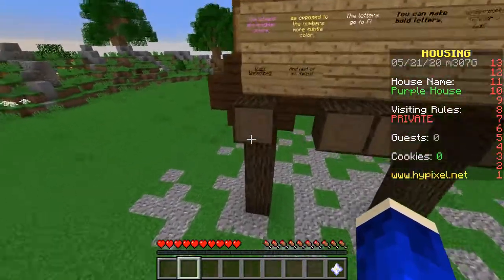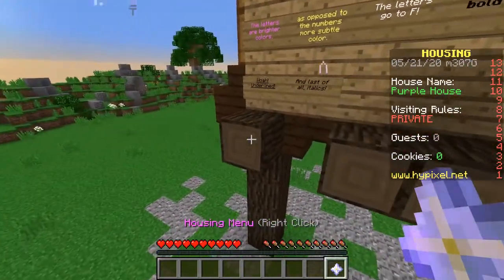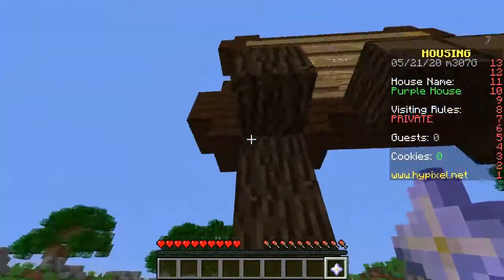Moving on from signs, there are a couple of different things. Say you have this log here and you don't like how it looks on the end — you can just take your nether star and right-click it until you find the orientation you want.